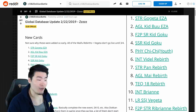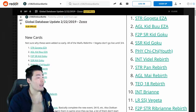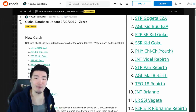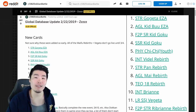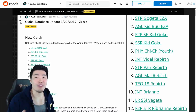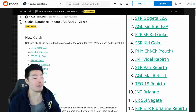Number 6 is Int Videl Rebirth, STR Pan Rebirth, AGL Mai Rebirth, and Tech 18 Rebirth. All four of these waifu cards are getting awakenings on Global and they're all really good. Number 10 is a new Int Ribrianne, part of the waifu banner we're getting. At number 11, we have LR Super Saiyan Vegeta, a new Prime Battle LR similar to the LR Trunks - a huge grind but a very good card with really cool super attacks, worth it. Number 12 is the free-to-play STR Ribrianne Rebirth, and her rebirth is pretty insane as well.